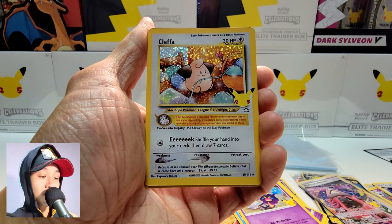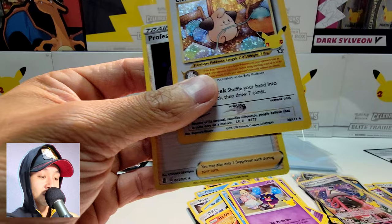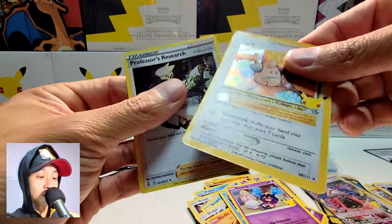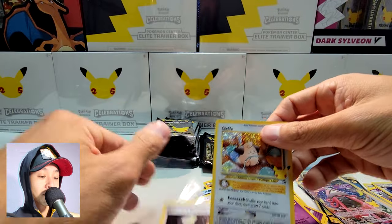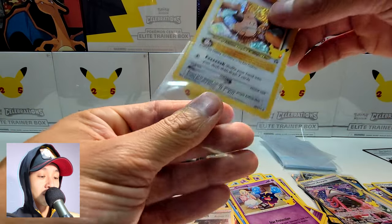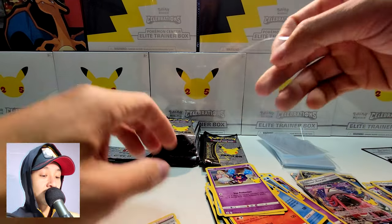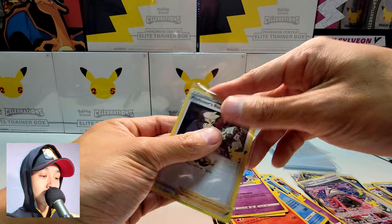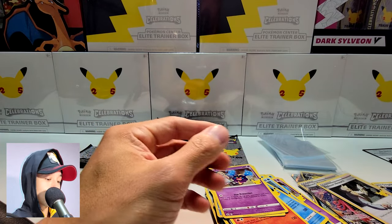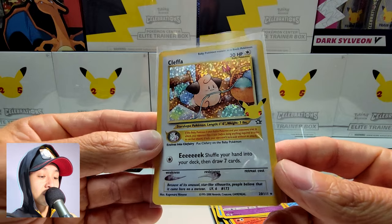Classic Cleffa — nice! We have Professor's Research again. That looks really cool. I do like how the classic cards look; I just love the layout of the card.